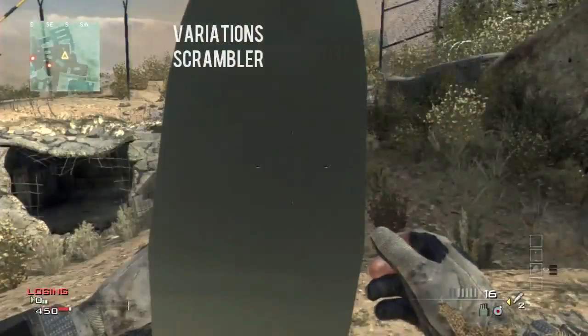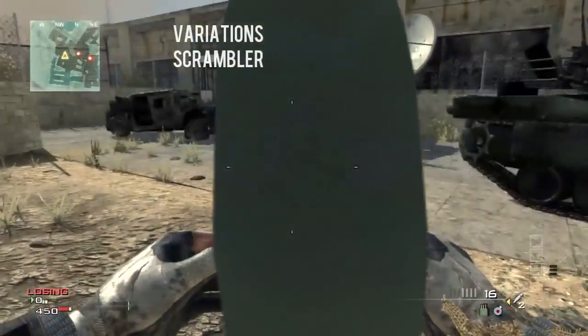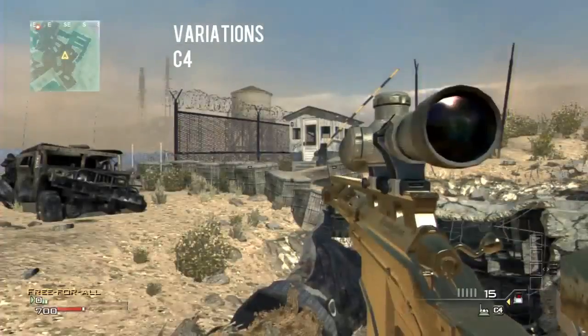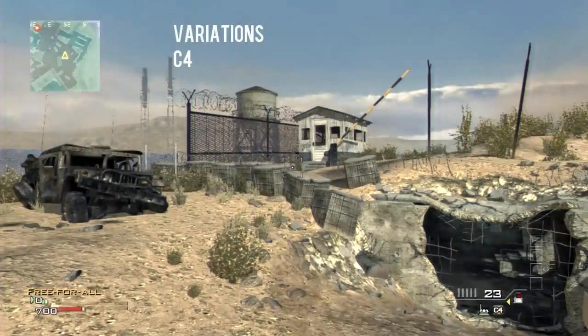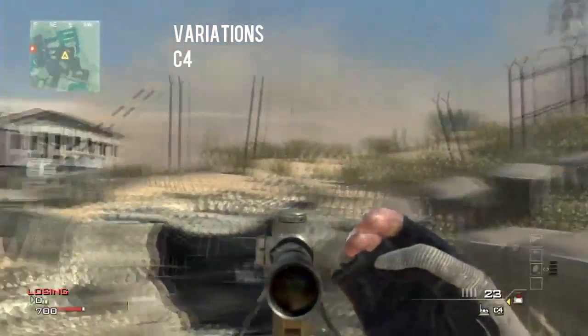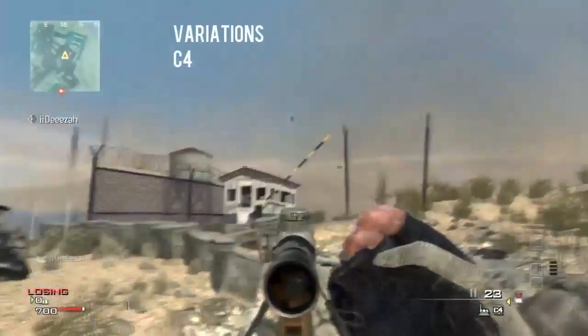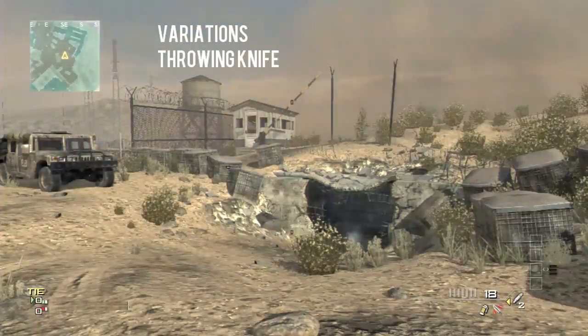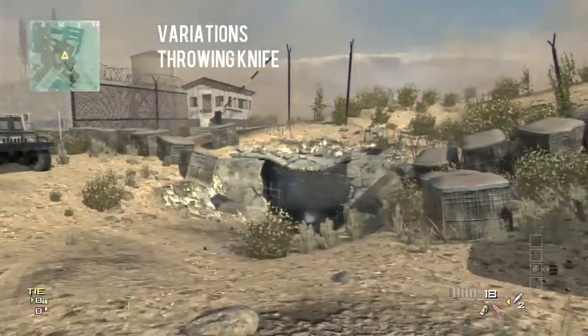The scrambler also makes it very similar to the claymore — it looks a bit different because I used a different gun, but it's exactly the same. When you use C4, you just hold the C4 to throw it and cancel it, and then you get your hand up here. You can still use the C4 at that moment, which looks really cool.